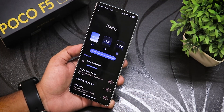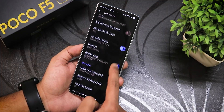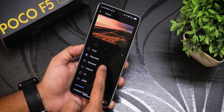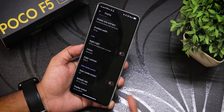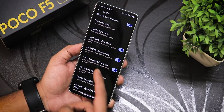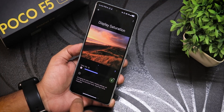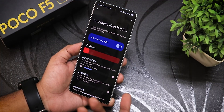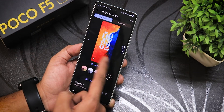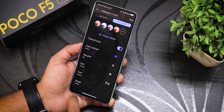In display settings, you can switch between normal dark theme, pitch black, or light mode. There's lock screen customization, night light, color profiles — vivid, saturated, standard — and an Exteriority engine. Refresh rate can be set to 60, 90, or 120Hz with adaptive option. Display saturation and automatic high brightness mode are also available. Lock screen clocks include Android 15 and Android 13 styles.